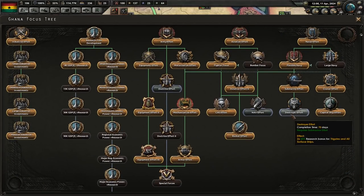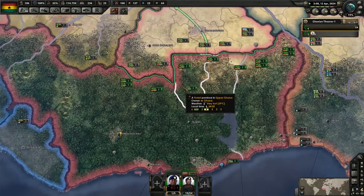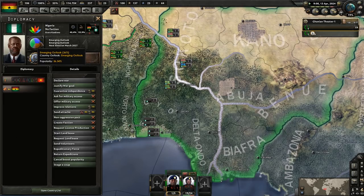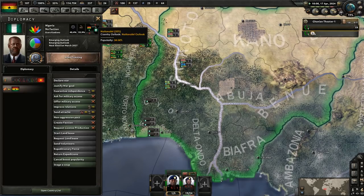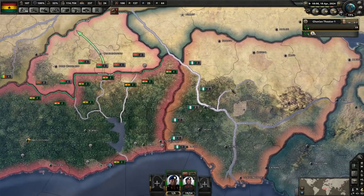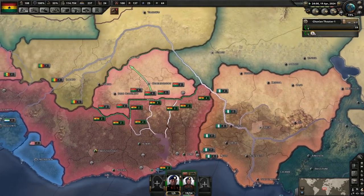We've got a capital ship effort, going for that destroyer effort. As far as our influencing goes, we're up to about 25%, and we've got their emerging outlook down to 36%. It's still boosting. Their election is going to be in 2027 — three years out — I don't know if I want to wait that long.